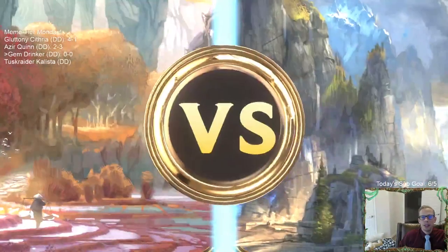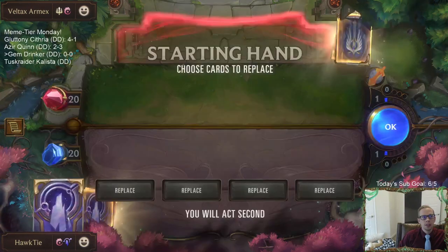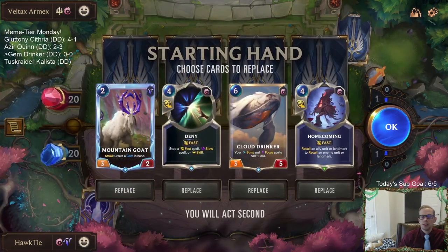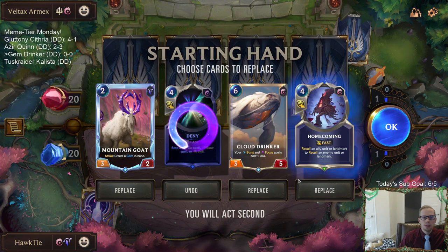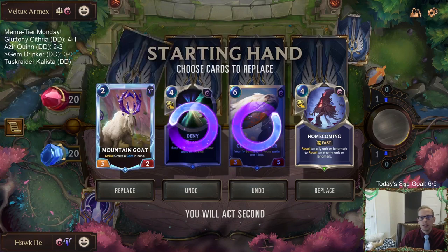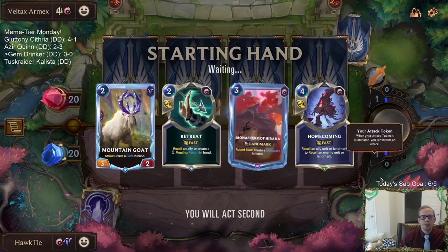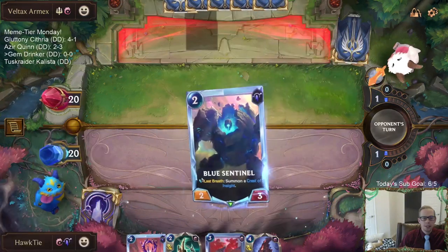Our first opponent is running Jarvan and Shen. Jarvan/Shen does a good job controlling the board and killing stuff, so this is probably going to be a difficult matchup. I'll keep the Homecoming - they play expensive units so Homecoming is good here - but I'll look for the Dancing Droplet.